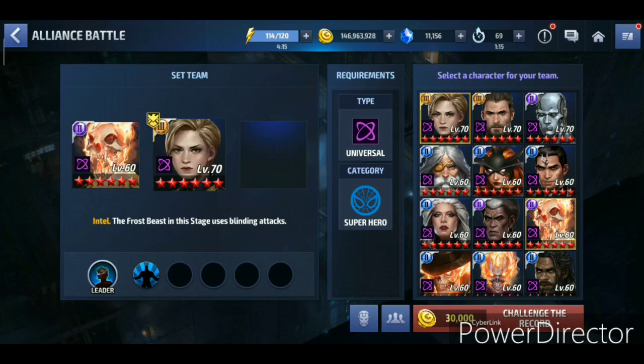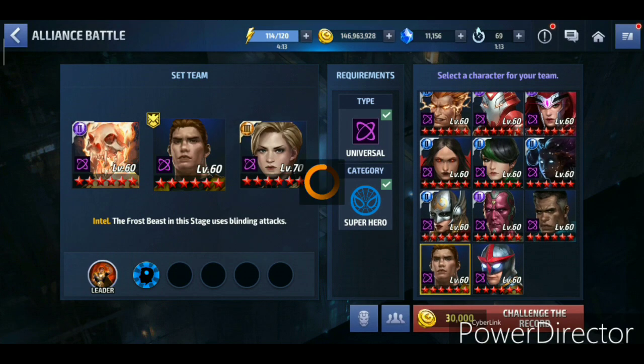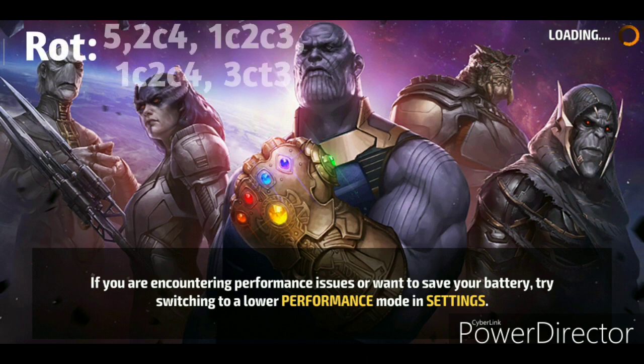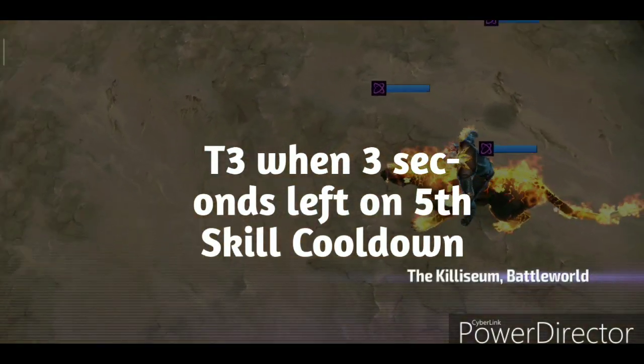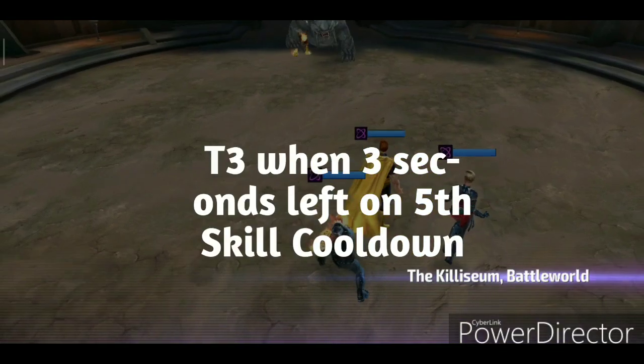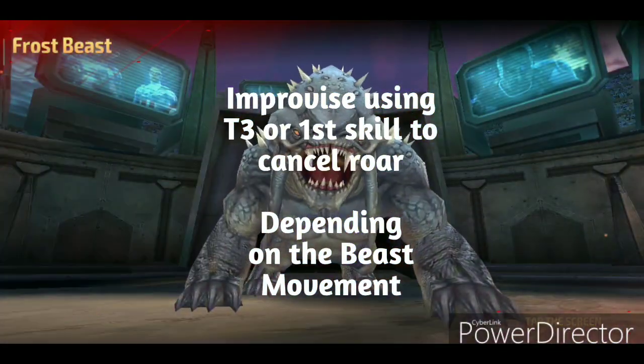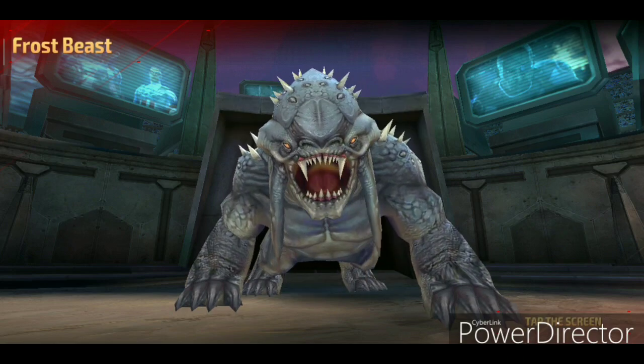We're gonna be using Captain Marvel, Ghost Panther, and Hyperion, as I don't have Insight for my Medusa right now. You can also use Medusa if you don't have Hyperion — it's not gonna make an amazingly huge difference. If you use Medusa, the rotation is simple: 5, 2, 4, then 1, 2, 3, 1, 2, 4, 3, T3. When 3 seconds are left on the proc, T3. So now we'll wait like 5 or 6 seconds to let the mob spawn.